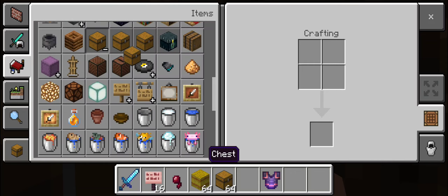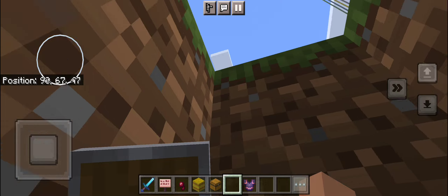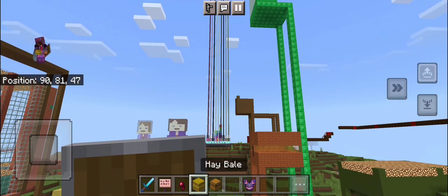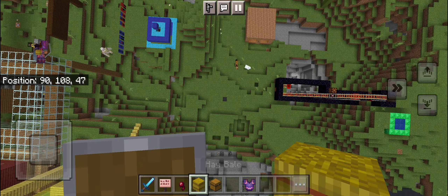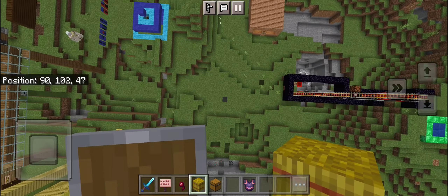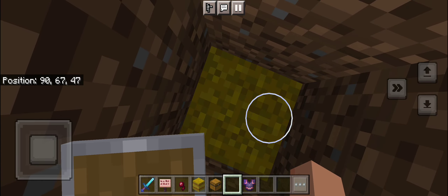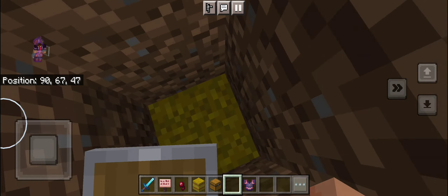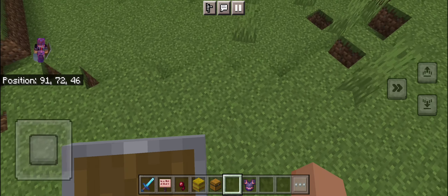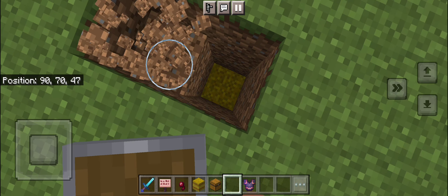My friend told me about a chest MLG, however that goes. I have no idea what the chest MLG is, but sort of like the hay bale MLG. Let's do it — we did it! I think in survival it does less fall damage, but I actually have no idea.